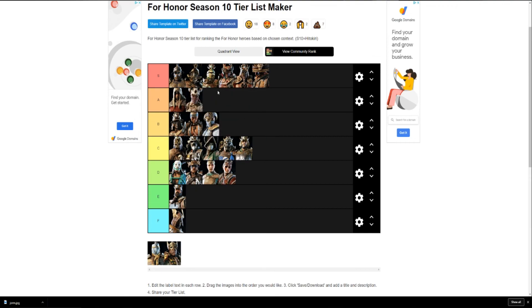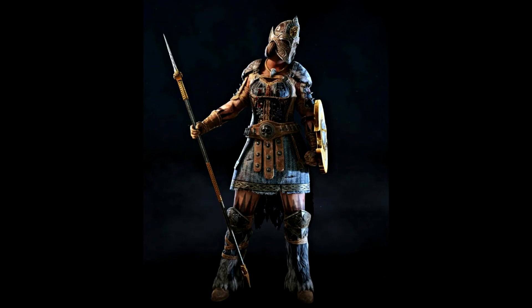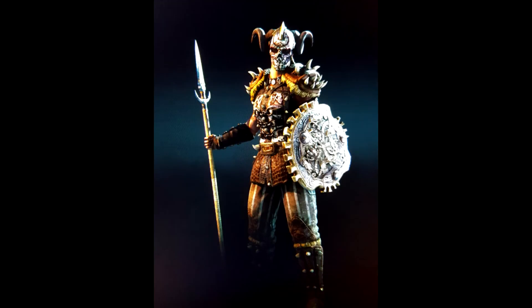Valkyrie might be a surprise, but she's going in A tier. A lot of her spears are cool, her ornaments really stick out — some of them are really big. She has some cool masks and the hockey mask looks great on her. And any character with ugg boots automatically goes to at least B tier. Overall she's pretty good — A tier.